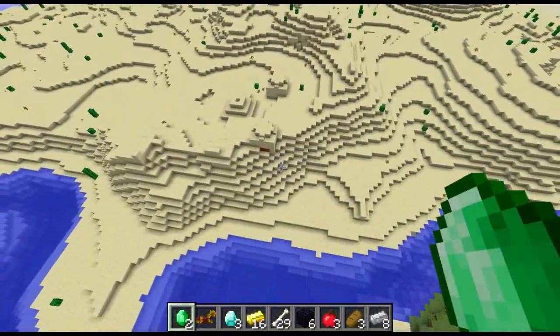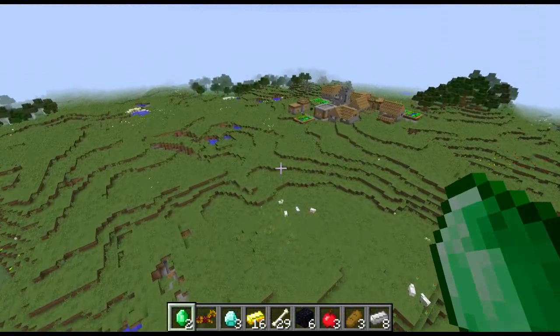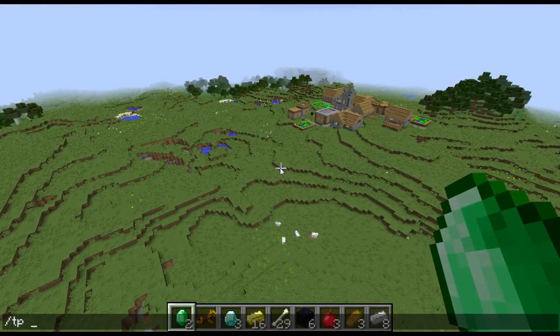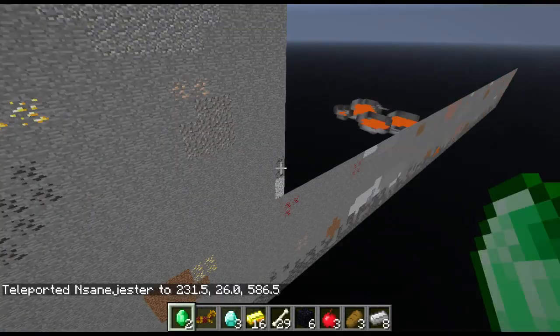Nice formation in that desert temple, right alongside the river. I won't give you the coordinates for that, mainly because it's right at spawn — pretty much — you should be able to see it. The next feature of the seed is going to be at the coordinates 231, 265, 86, for the people who are teleporting.